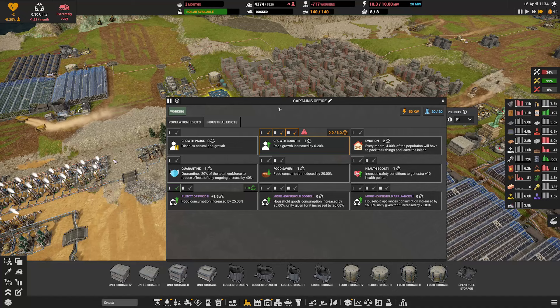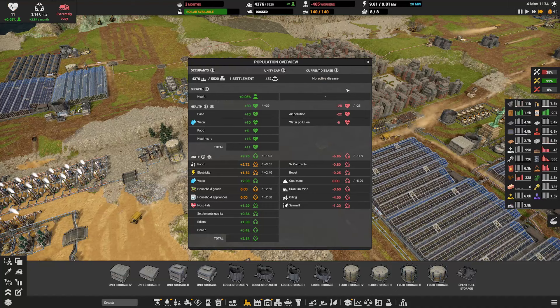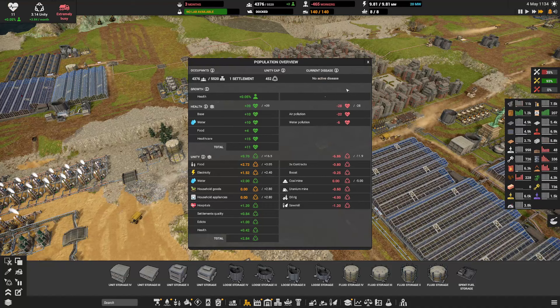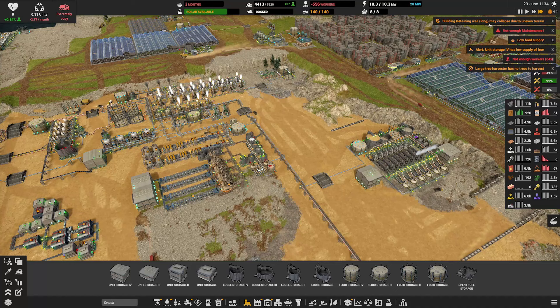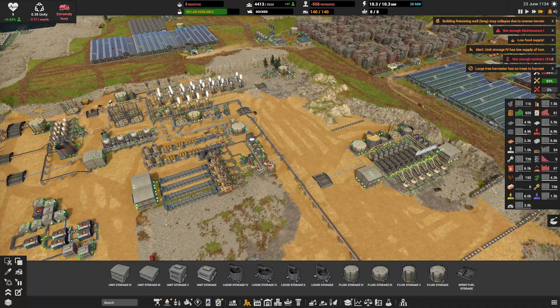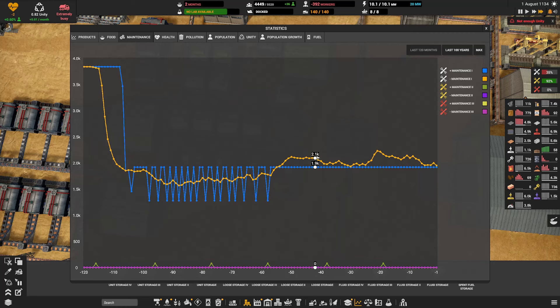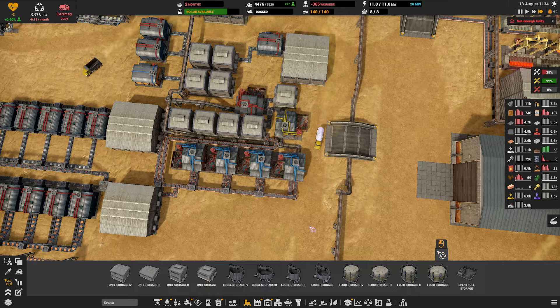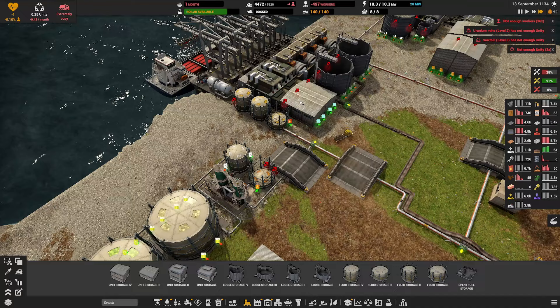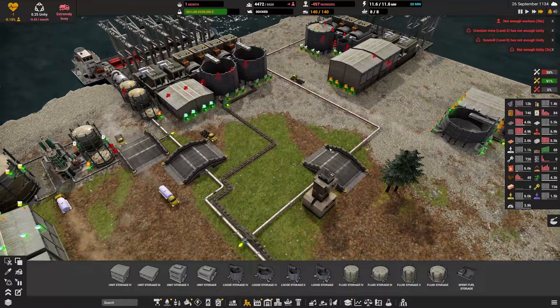We're back down to three months of food — let's turn off plenty of food. We're not making a dent on our worker population, we're still struggling very badly. There's a flu now — people are dying. We're back in the green — water, food, healthcare. We're just not making any household goods right now. Lots of notifications: not enough unity, lack of workers, building retaining wall, not enough maintenance. We're having a maintenance issue again — we need to boost one of you guys.